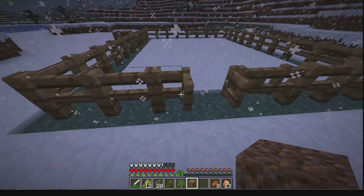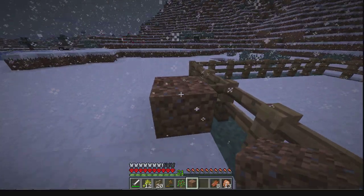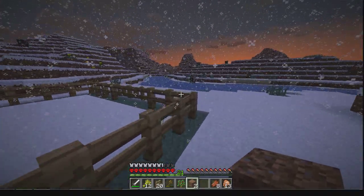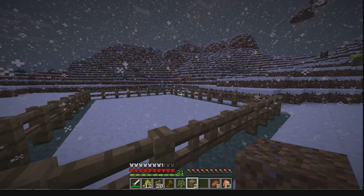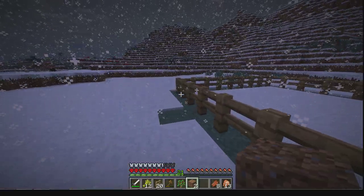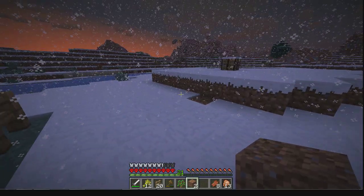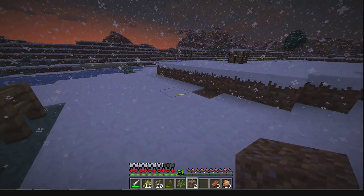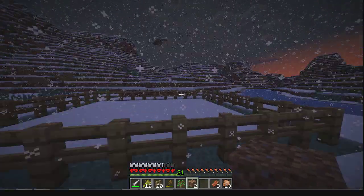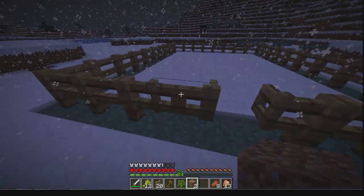One thing to note about this — you need to be very careful, especially in hardcore mode, because spiders can jump over this wall. So you may think you're safe by hiding inside here, but a spider will jump right on inside. Not only that, but spiders can actually knock you in there and then jump in after you. I can't tell you how many times I've died next to my farm when a spider's knocked me into my cage and then killed me inside my cage while my animals kind of giggled and watched.